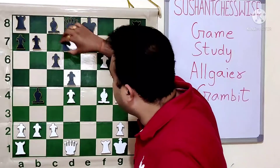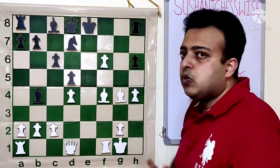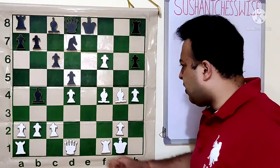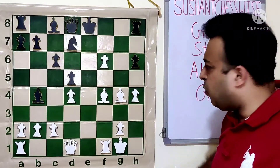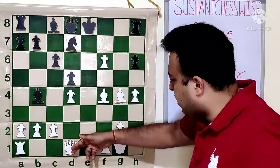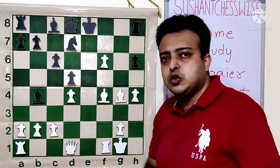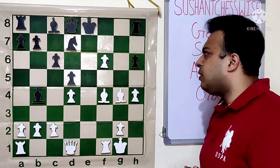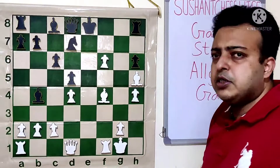Black tries Nd7. The idea is if Bishop D7, King can try to take on D7. But even then after the move Qg4, it's problematic. Perhaps the only chance is to go Bishop D7, Queen D7, and after Queen H5 check, try to keep the King on the D8 square. Even then I would say the King is not that safe. White went for the better move Bishop H5 check. King F8, and the Queen joins the attack now. We can easily say the game is over.